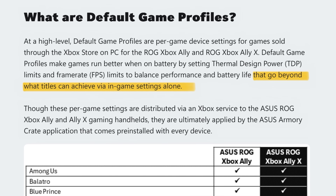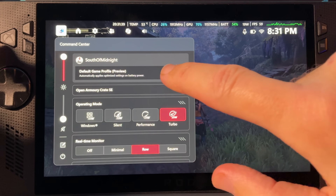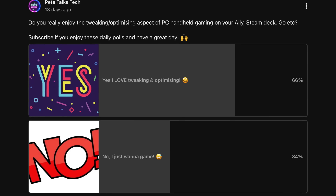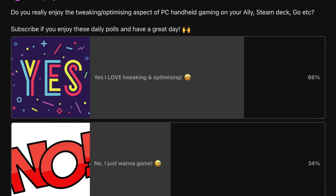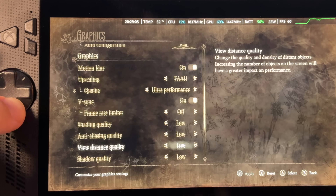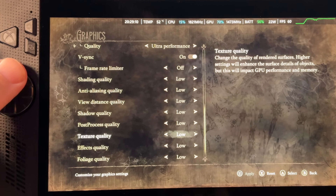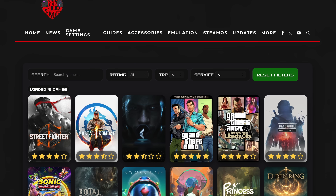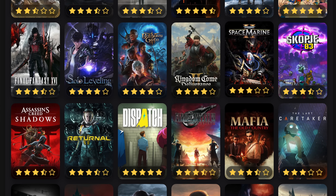At five is that these new default game profiles go beyond what games can achieve when we tweak in-game settings on their own, and this is why they're a game changer. On a recent community poll here on the channel, one third of viewers just do not like tweaking in-game settings and just want to play — so they'll absolutely love these new default game profiles. And for the two thirds who do love tweaking, we can still do this, like with my Black Ops 7 settings guide and the excellent ROG Ally Life website's written guides.